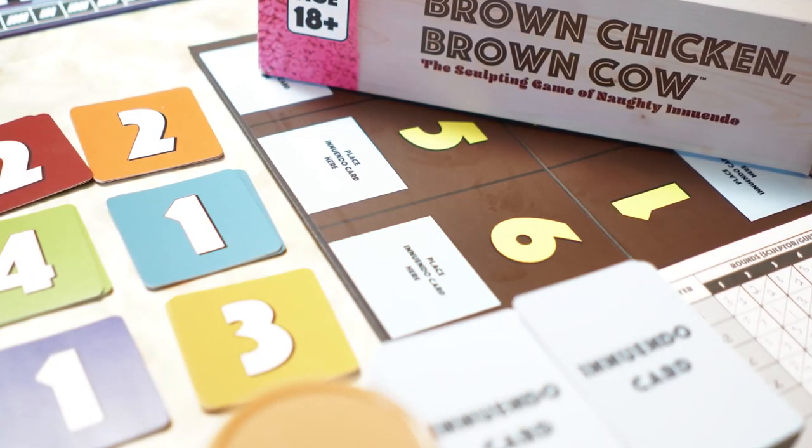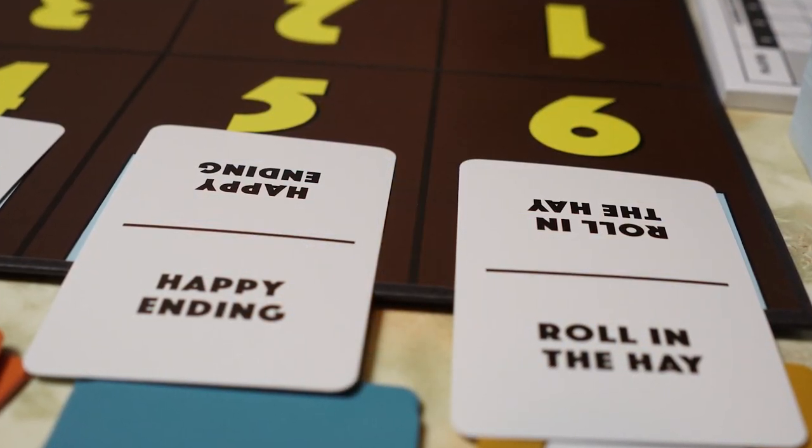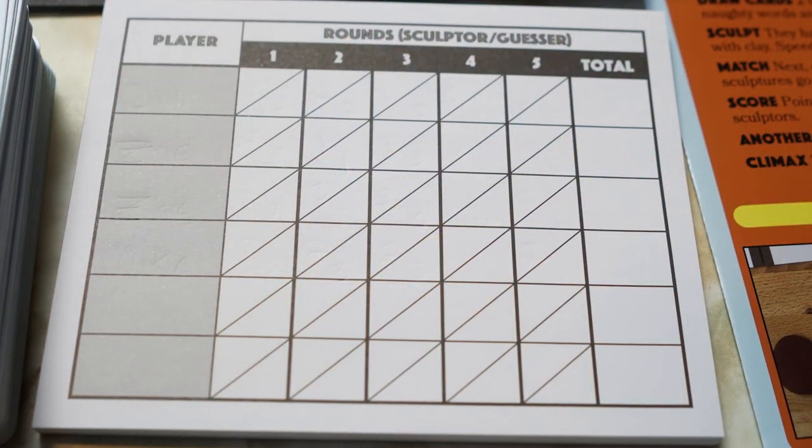In Brown Chicken Brown Cow, you're going to be playing two to six players, ages 18 and up, and it takes about 45 minutes to play. You'll be sculpting different images based on your innuendo cards — things like a bum, cracking your marbles, or bread and butter. After sculpting, the innuendo cards get shuffled and placed on a board, and players try to guess which card matches each sculpture. Players score points for correct guesses and for each correct guess made on their sculpture. The player with the most points after five rounds wins.